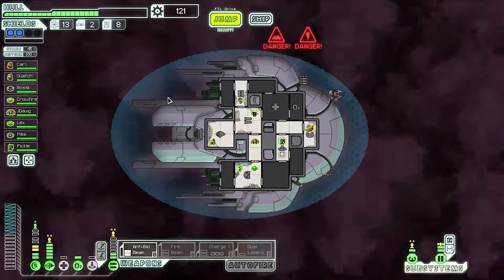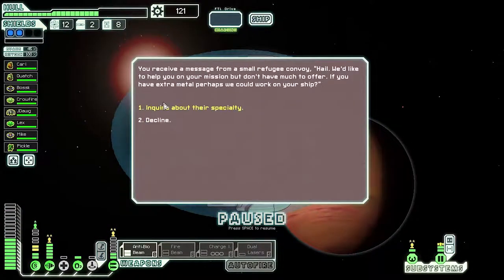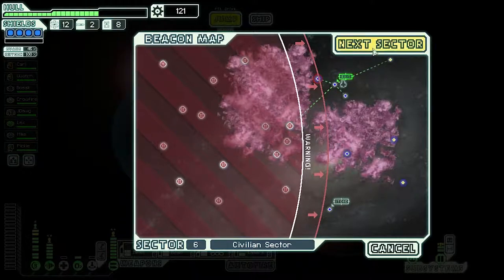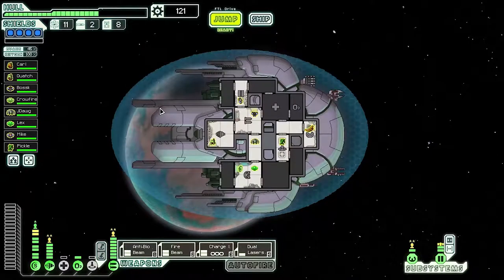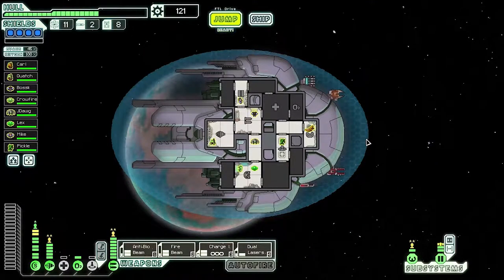No ship here. Offer to upgrade door systems — we kind of want the scrap. Next sector: Zoltan controlled. We're probably going to go straight on — seems like the best way. But that's going to do it for this episode, guys. Thanks for watching, hope you enjoyed this run so far. Starting to upgrade now for the final boss — we've got some good crew members and good weapons. It's looking promising. Catch you guys in the next episode. Take care!